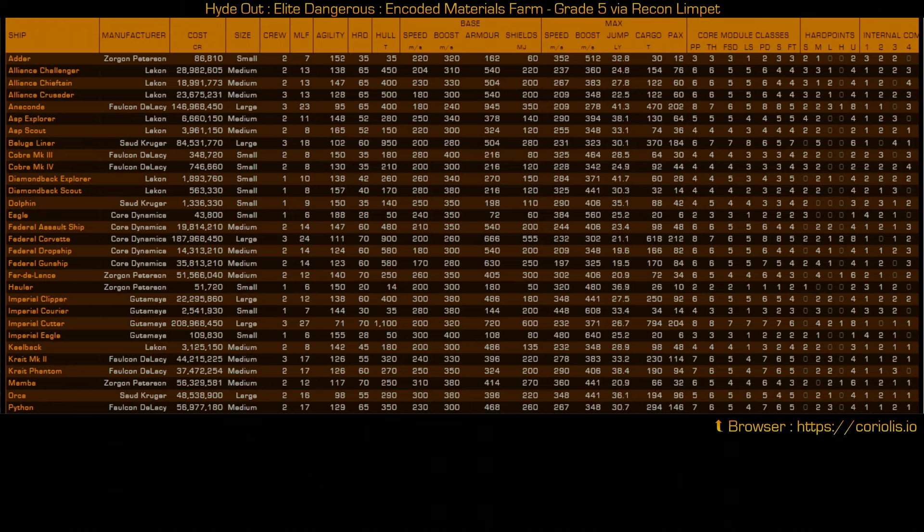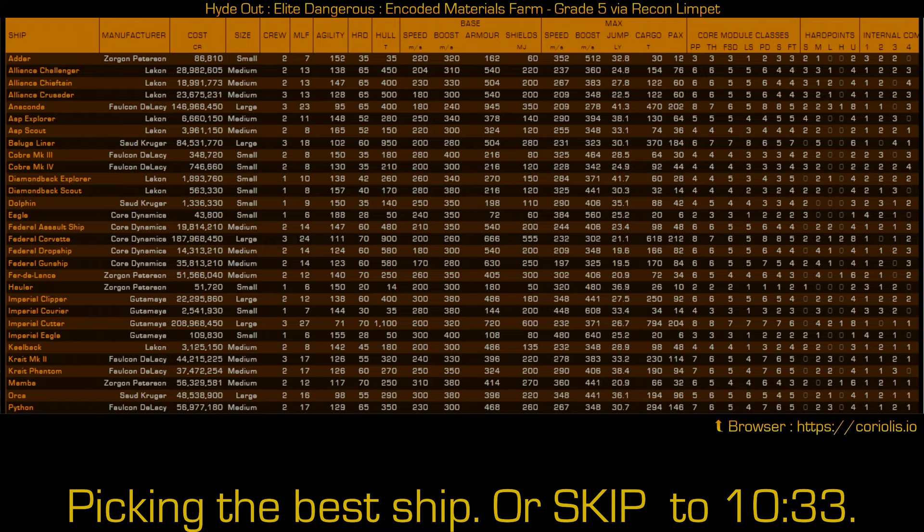That brings us to the next topic: which ship do you want to do this mission with? If you just have a Sidewinder, you can do it — you just have limited jump range and limited cargo capacity, and you need cargo for limpets. If you've got other ships, here are some ideas. Since we're using silent running and limpets that have variable hacking time depending on the size of the controller, an Anaconda is great — Anacondas run cold and can run the largest size limpet controller. If you don't have an Anaconda, dolphins run very cold. If you don't have those, Kraits — either the Phantom or the Mark II — both run very cold. All three will have plenty of storage for you to run this mission.